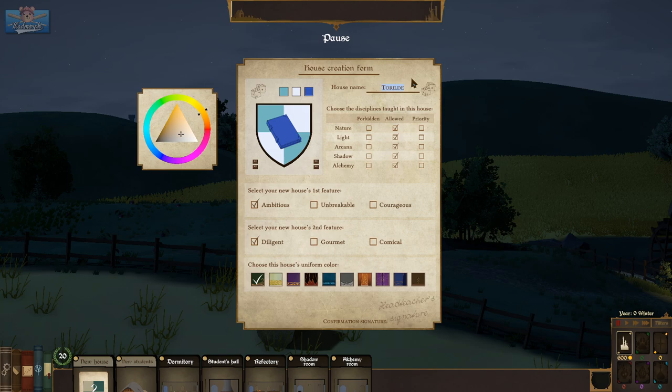What kind of house names do they have in here? Torilda, Sarulan, Vermeer, Aviladadir, Alfalfa, Torzak, Kyakun, Savage. You can choose the discipline taught in this house so you can forbid them from learning certain types of magic — that's pretty interesting.